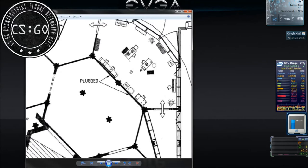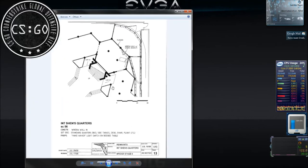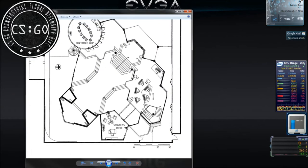Es bringt auf jeden Fall einen großen Vorteil, wenn man solche Bilder hat, die man zugeschickt bekommt. Da kann man ungefähr nachbauen, wie welcher Raum aussieht. Das ist auch Staffel 5, zum Beispiel hier: Woolsey's Büro, der Kontrollraum, Konferenzraum.